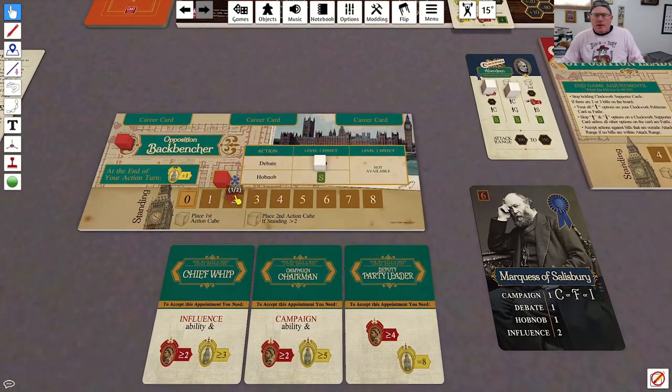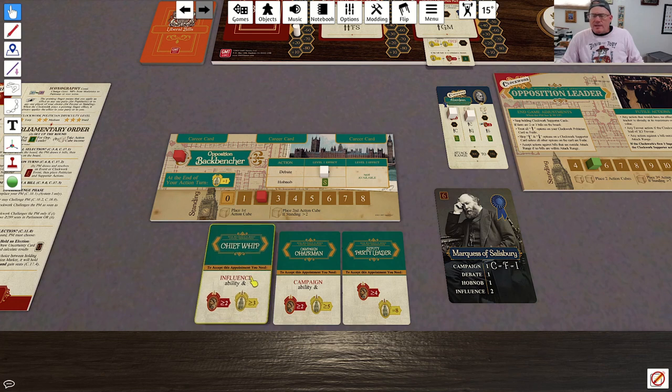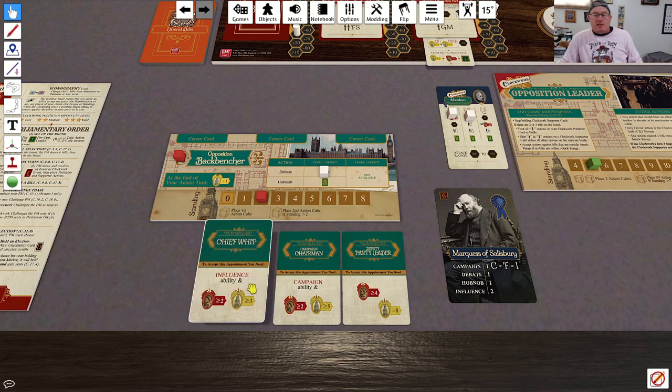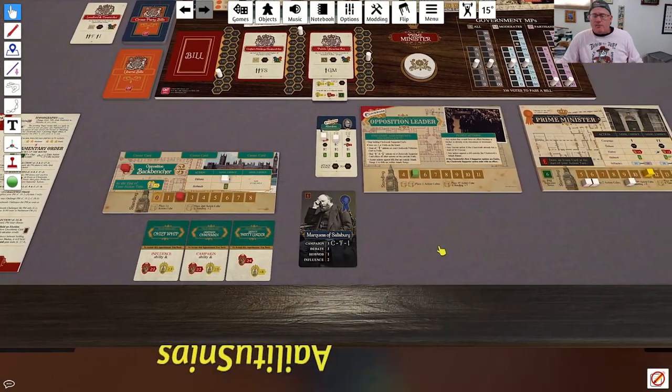I take my one standing, and when I take my next standing I'm going to get a second action cube, which will be very helpful. Also, when I get to 3 standing, this card becomes possible — if I have 2 favor and 3 standing, I get the Chief Whip career card, which allows me to coordinate debate. I can spend 2 cubes to drop a bill by quite a bit, which I think will be very helpful moving forward.